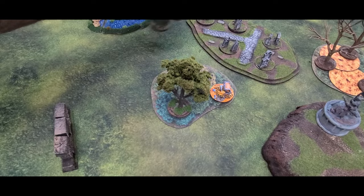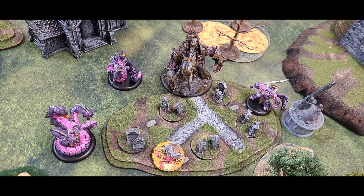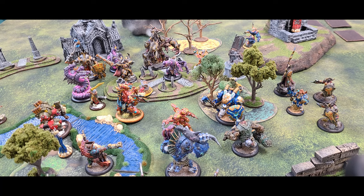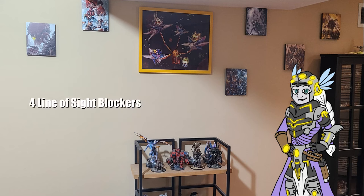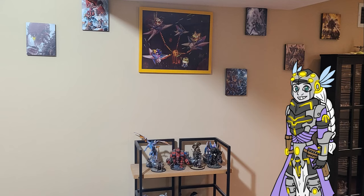Terrain has also seen some big changes. The recommended number of terrain pieces per table is 10 to 14. Some basic guidelines include no placement within 3 inches of a board edge or within 10 inches of a player's board edge, at minimum 4 line of sight blocking pieces, and a 6 inch minimum between 2 obstructions.